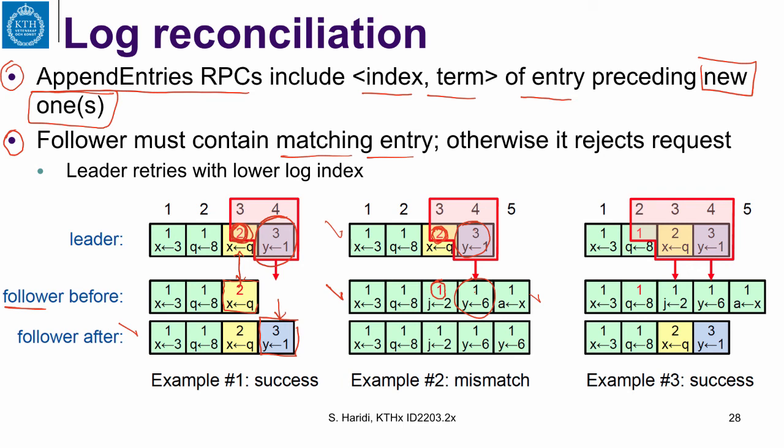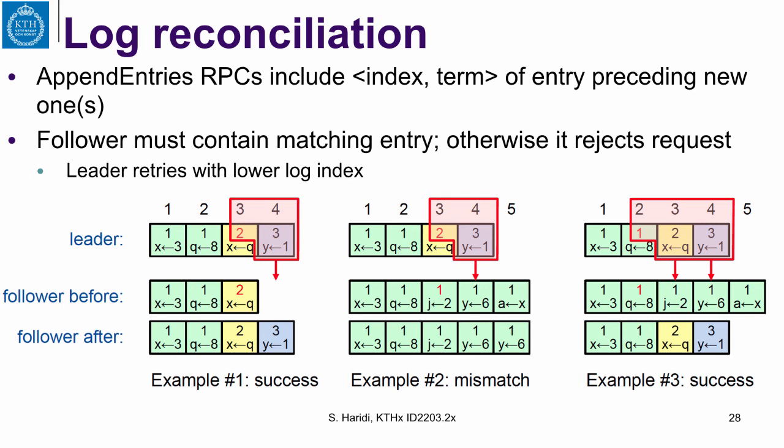The leader then says: I have to go back to an entry in term one, since the follower has entries in term one. He goes back to entry number two, and entry number two agrees with the corresponding entry at the follower. He can then replace all subsequent entries with the correct ones — sending all that information. So basically, a leader negotiates with the follower to find the highest entry they agree upon, then sends all information after that. This is the algorithm for log reconciliation.